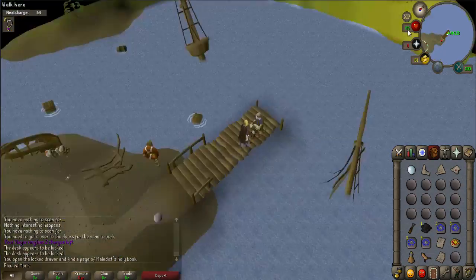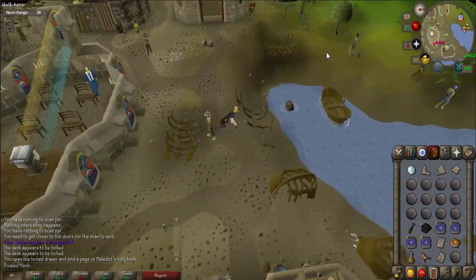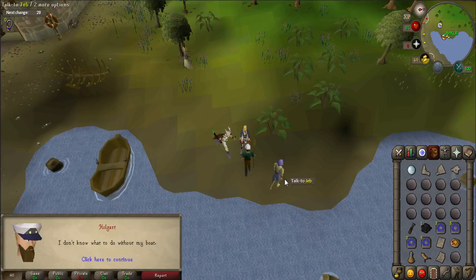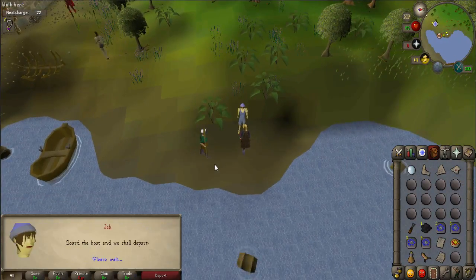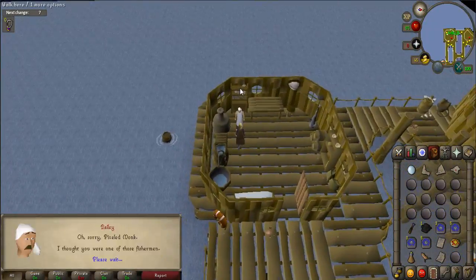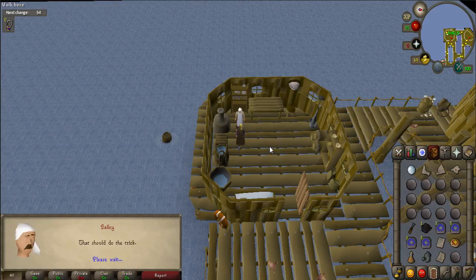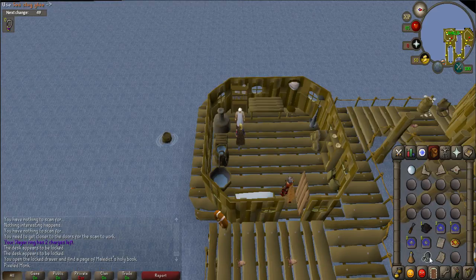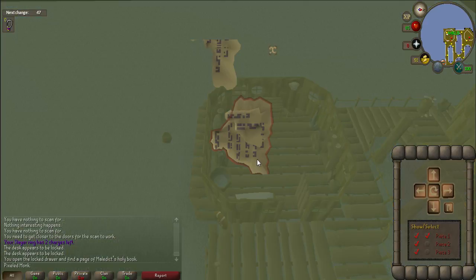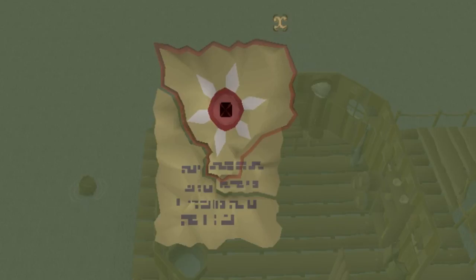So now you must travel to the fishing platform. You do this by talking to Jeb, who is located by a small boat just north of town. Once there, run west to a building and talk to Bailey. He will take the dead slug and turn it into glue. Use that glue on one of the pages and a new interface will open up. You must put the three pieces back together by using the arrows on the right-hand side of your screen. Some of the pieces may even need to be flipped over — an image of the completed page has been included for reference.